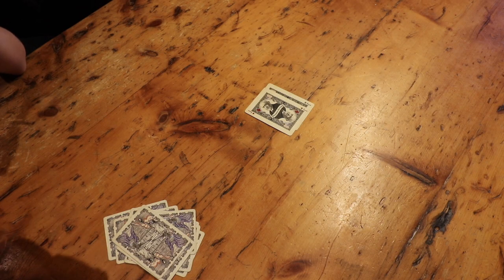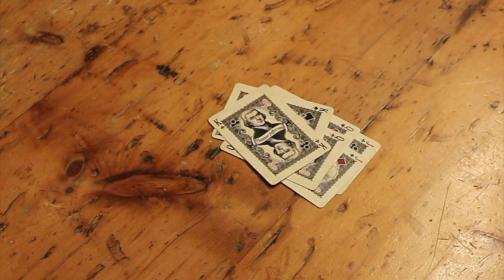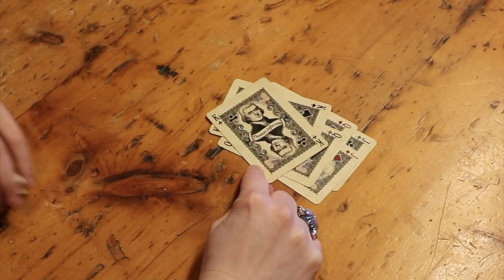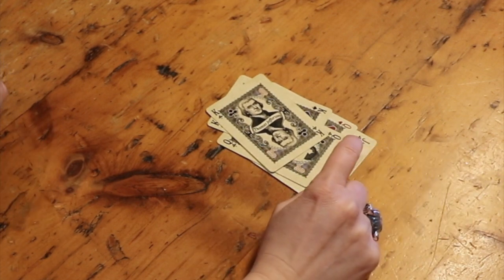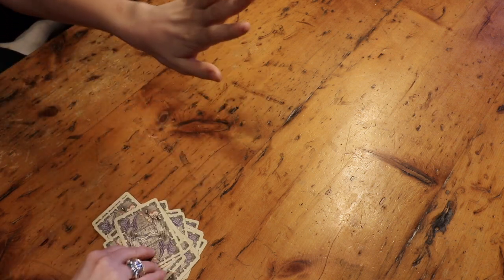Dub jacks — I put down two queens. Two kings. Jack, queen, king — it's a run. So this is discarded and then each player that played one of these cards in the run gets to discard.